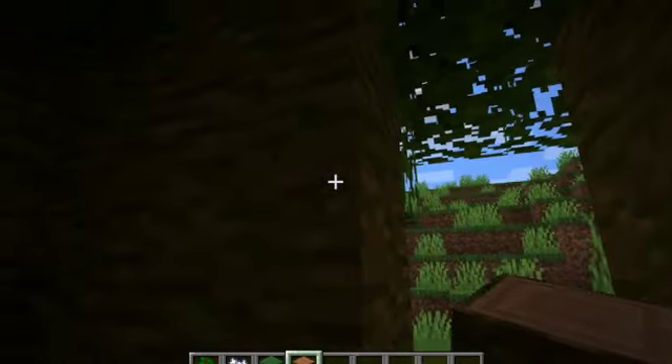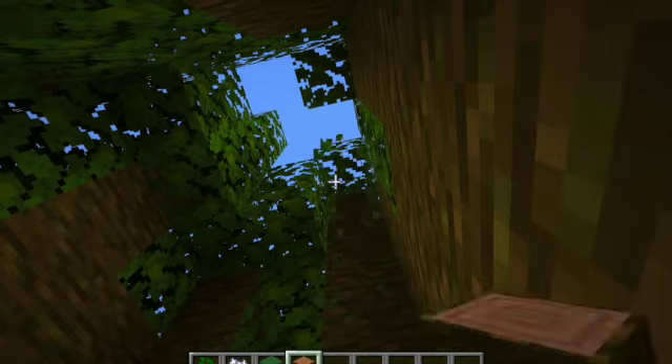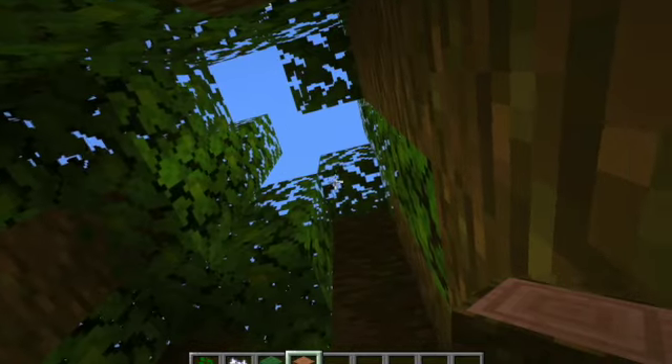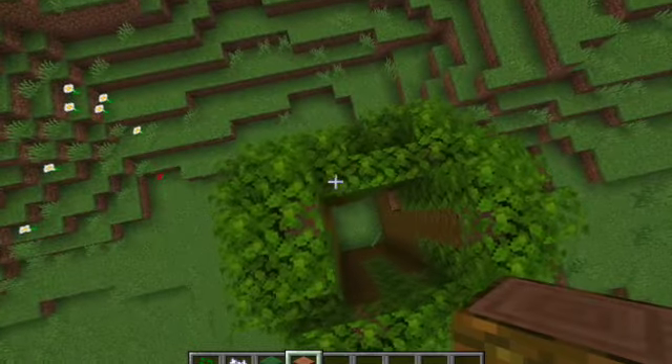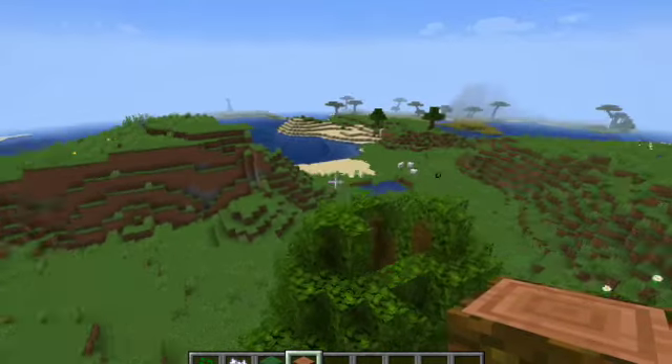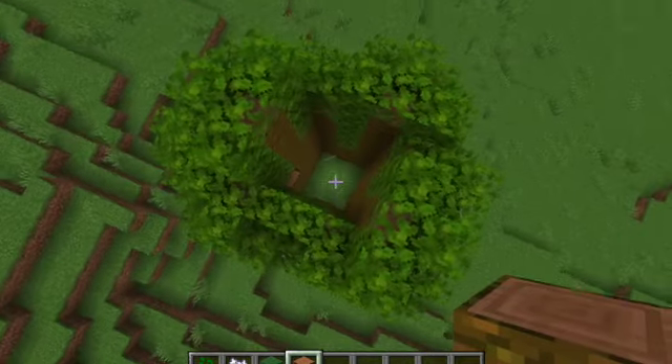What we want to do now is we're going to clear out the inside of it. There is about the size of our treehouse. That'll be the top end. You could just make a bunch of floors in here, but that's not what we're going to do.